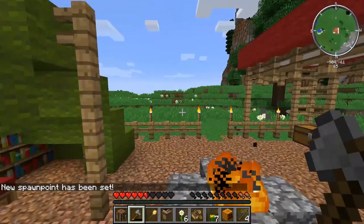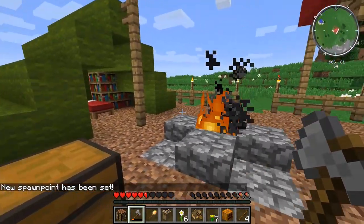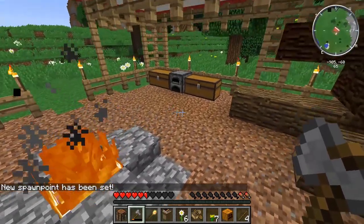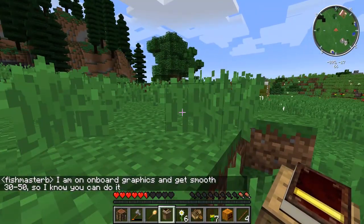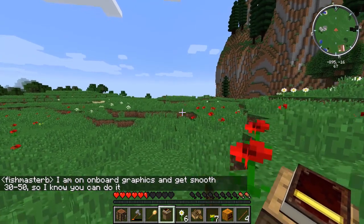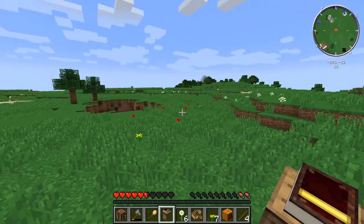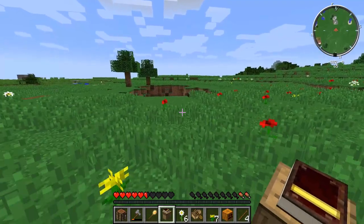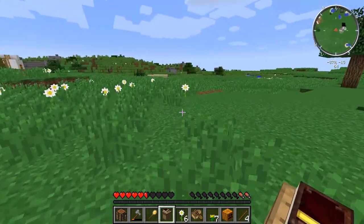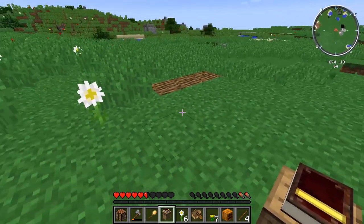Check out this sweet camp. This fire is great for defending against spiders — true story. So when we place this town hall block, that is going to set the center of our colony, and then there will be a 180-block diameter. This area is going to be protected, so we're going to place it about by this log.